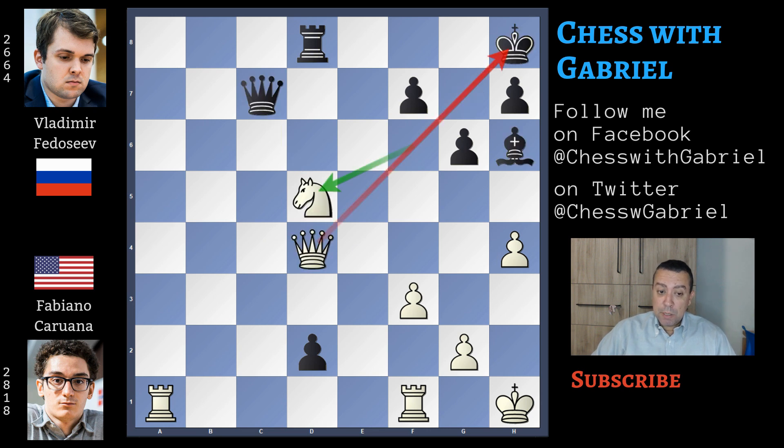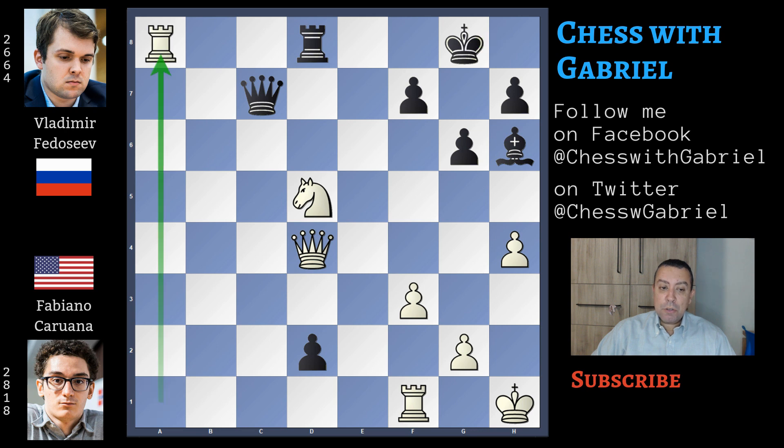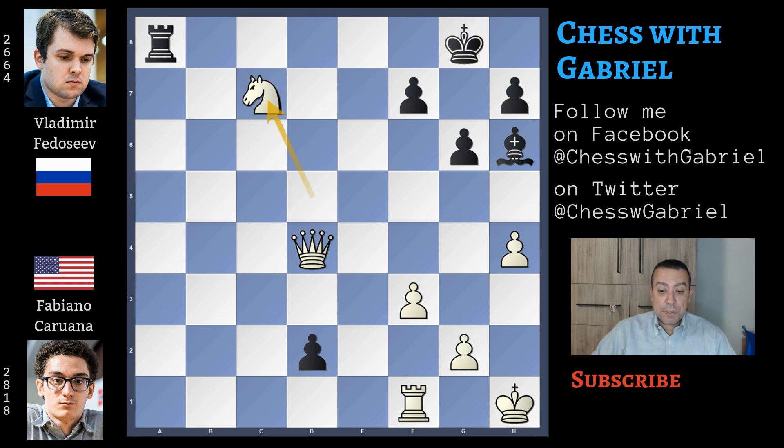So let's go back to our game. After the discovered check, king to g8, but here comes rook to a8 and Fedoseev resigns. After rook captures the queen is lost. And going back to rook to a8, there is no good square for the queen to move away from the knight attack while still defending this rook — because after queen to d7 there is the knight jump to f6 and again the queen is lost.